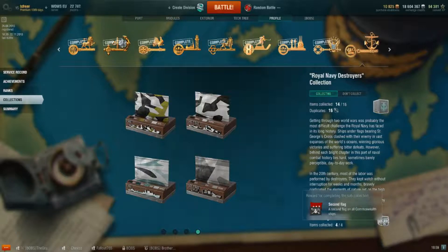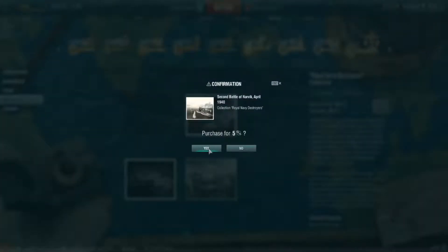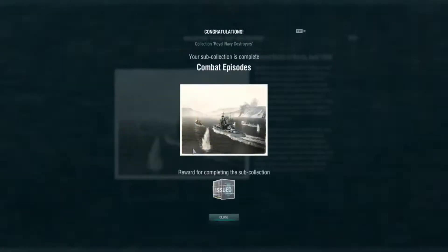Commonwealth ships are the Perth, the Haida, the Vampire — I can't think of any more, I think that's it. And luckily we've got enough duplicates in just fifteen of these premium boxes that we can actually go through and exchange to complete our collection.